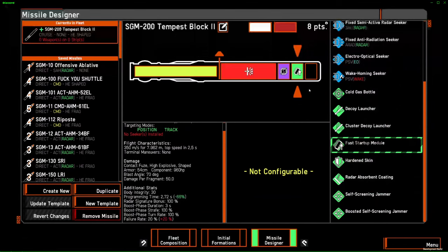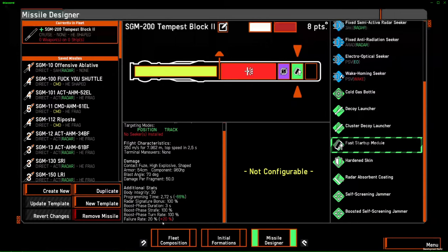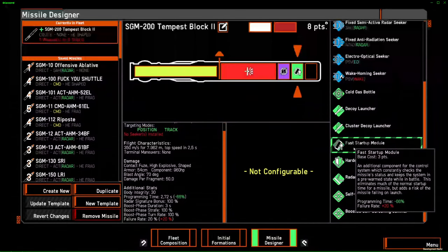The fast startup module reduces the time it takes to program your missile — the delay between issuing the launch order and the missile actually being launched. But it adds a 20% failure rate: the missile will launch and self-destruct out of the tube, losing the missile entirely. Fast startup module is very expensive for what it is. You can achieve faster programming times instead by using ship modules like the missile parallel interface or the strike planning center.